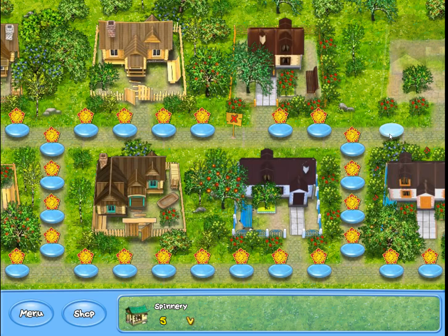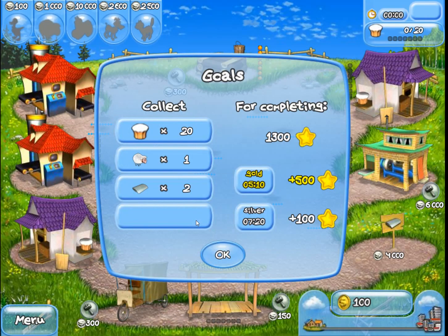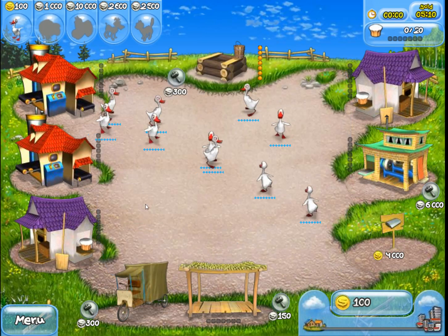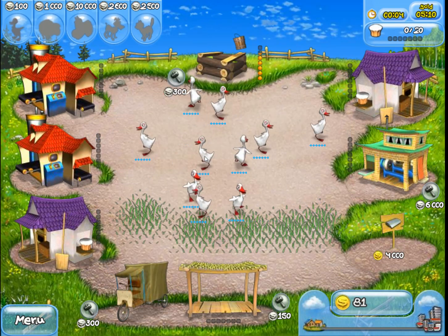The requirement for this level is the spinnery number five. In this level we need 20 muffins, one sheep, and two cloth. We start with 10 ducks, which we're going to keep. Usually I sell them, but this time since we got two bakeries and two powder machines — two of each — we'll just keep all 10 ducks. Keep your eye on your food here because it goes pretty quick with 10 ducks.